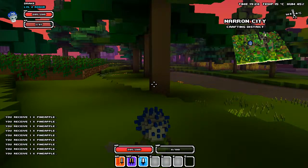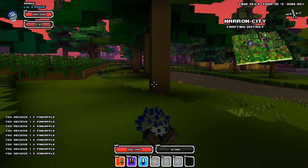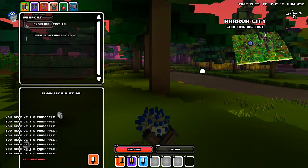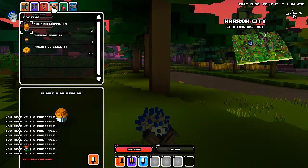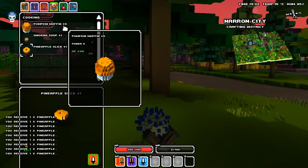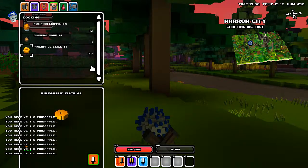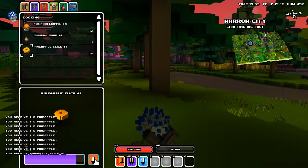Alright, so we hit... C. C for crafting - that's the alphabet for you. We're going to craft some pumpkin muffins, I think. Can we? Requires a campfire. We will not be crafting pumpkin muffins. We will, however, craft some pineapple slices. Let's do that real quick. Those will be good to eat in a pinch.